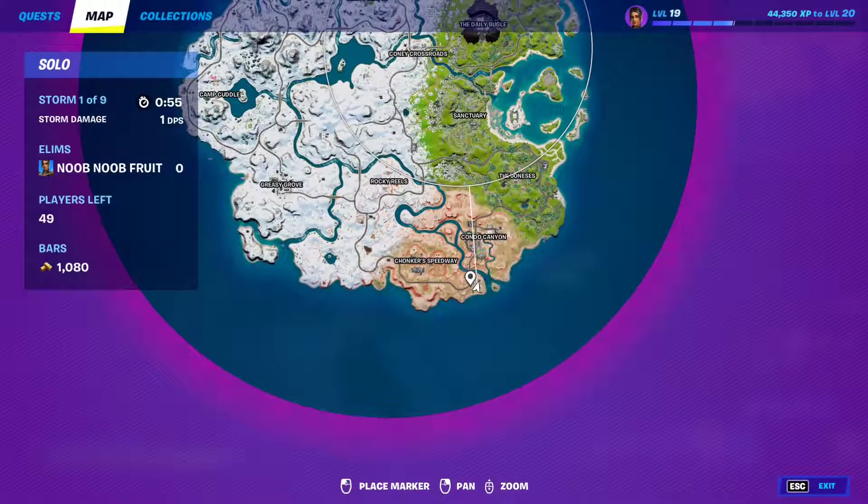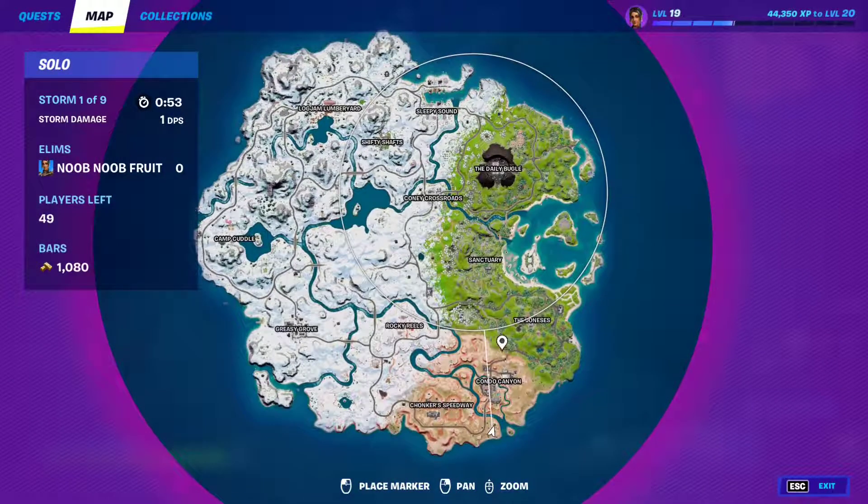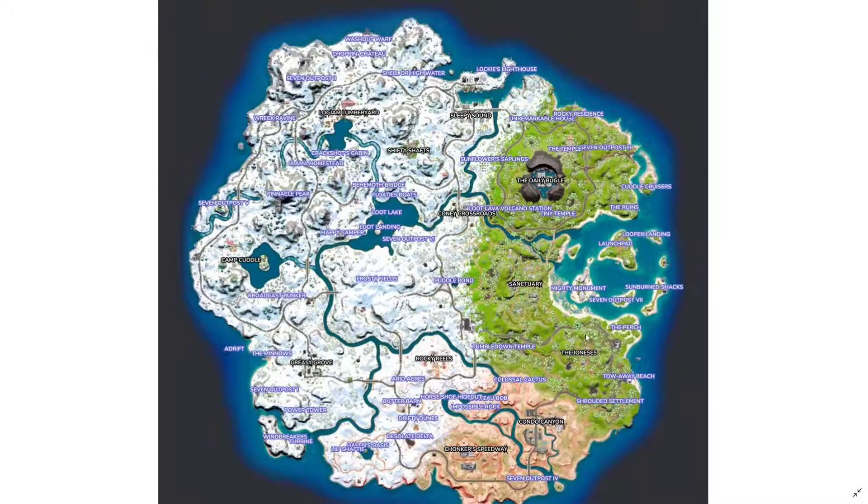I'm going to show you a map where all the landmarks are. As you can see, everything in blue is a landmark. Right now I was at the 7 Outpost number 4. Basically go to any of the blue landmarks and you just have to open ammo boxes — open 10 and that should complete the quest.